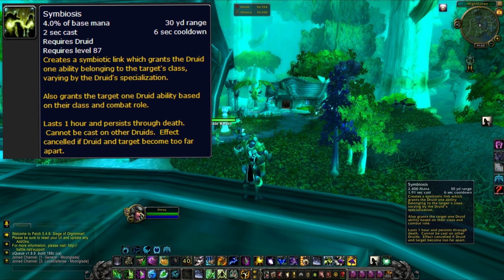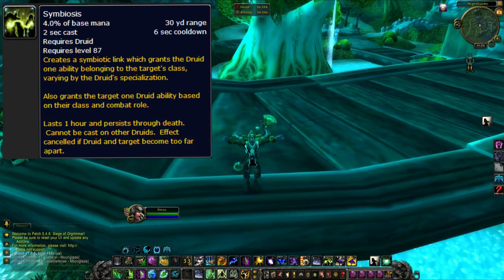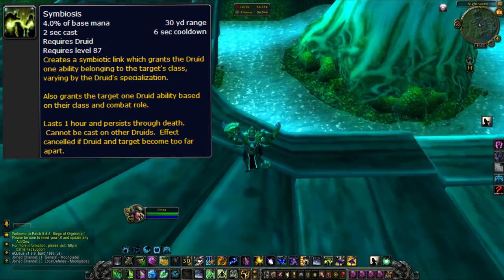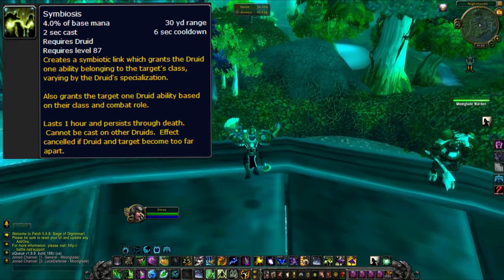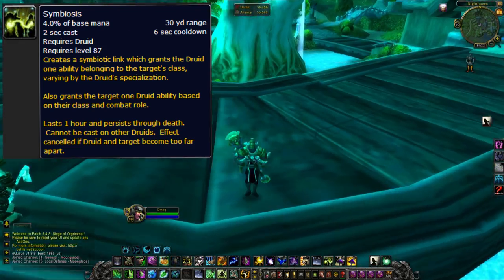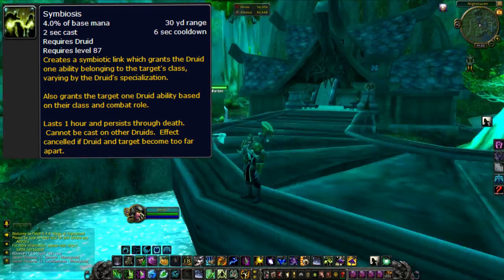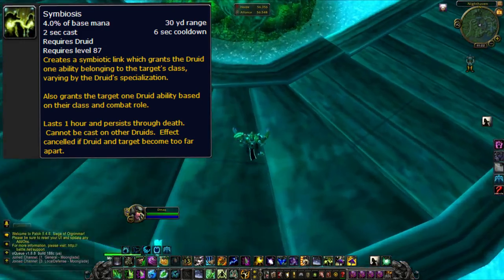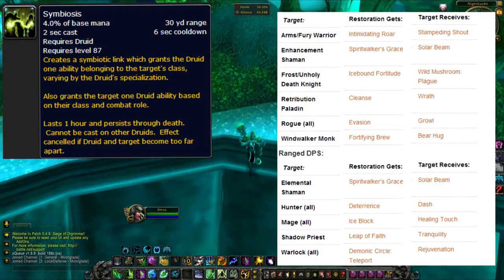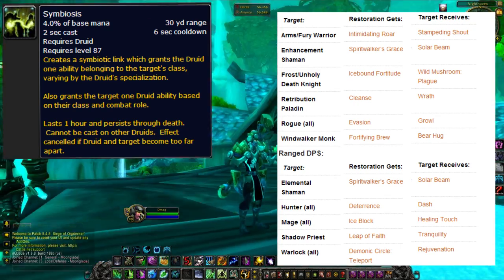Symbiosis is an ability that grants the druid an ability from the class he casts it on, and also gives that class an ability that the druid would have. What's really cool about Symbiosis is the versatility it brings. If you're not educated on druids, there's a surprise factor — you might see a resto druid using Ice Block and think 'what the heck?' But in high-rated arena, just about everyone knows what druids get from Symbiosis.